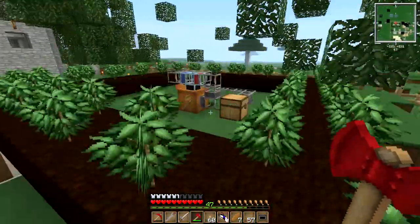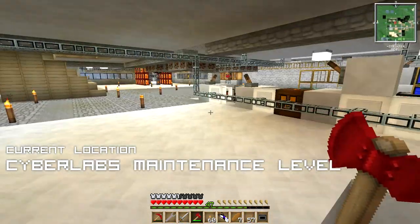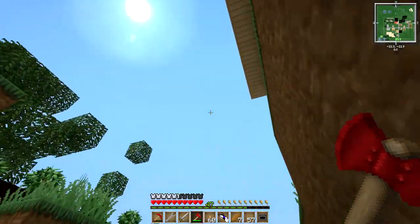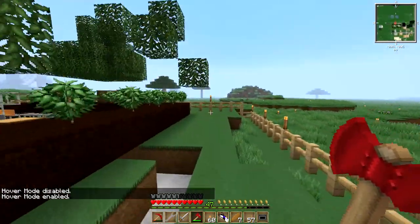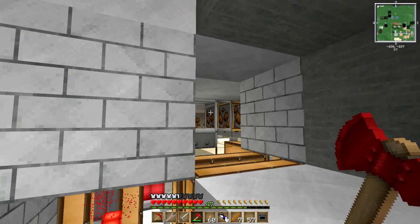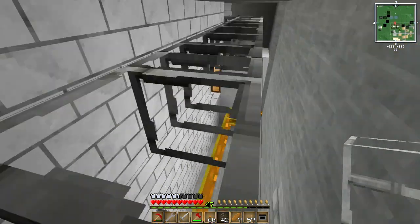Before we do that, we need to start redirecting the materials generated by our loggers into the Cyberlabs and into the sorting system. I've dug out a tunnel going into the Cyberlabs maintenance level — this is where we're going to be setting up our humus factory and eventually our scaffolding factory. I've also figured out how to change hover mode: you just press N. For the last couple of episodes I've been leaping around like a crazy person because I wasn't on hover mode. I also have another tunnel going down here that will allow us to connect our loggers to the sorting system via the iron pipe at the manual insertion chest.